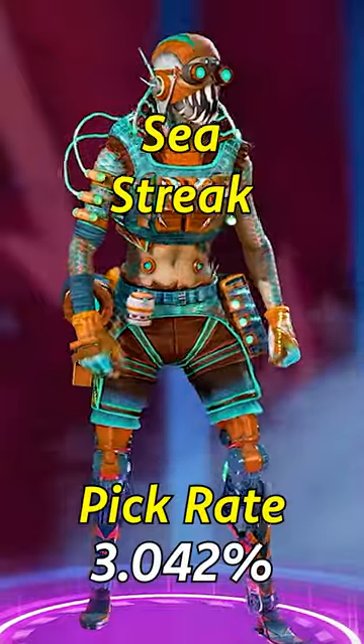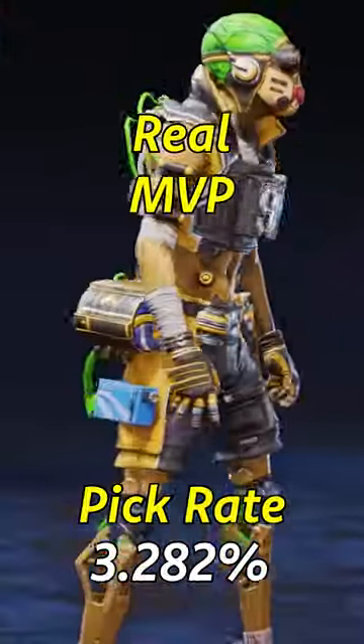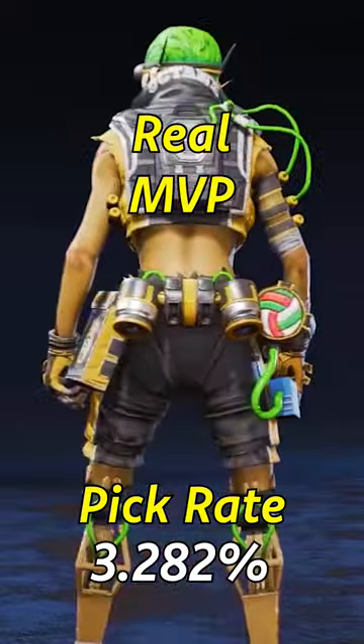Number 10: Sea Street — an epic skin you can buy for 400 crafting medals. Number 9: Real MVP — free in Apex's 3rd anniversary event.